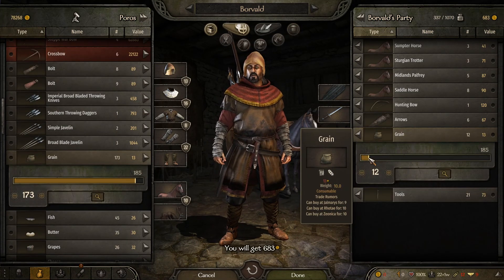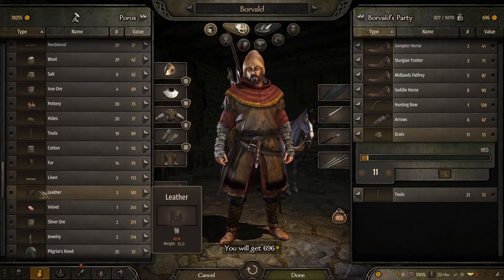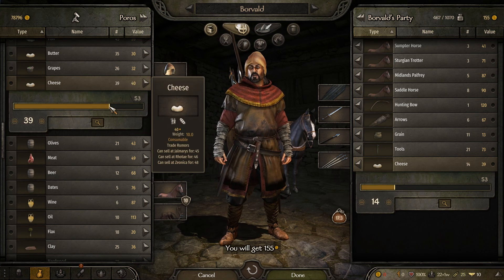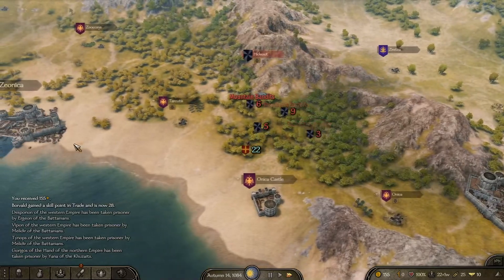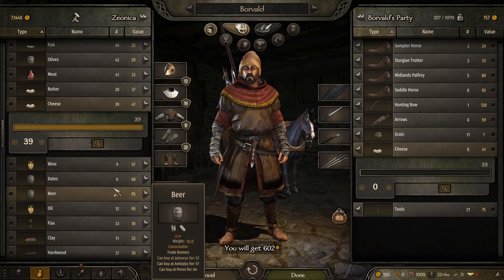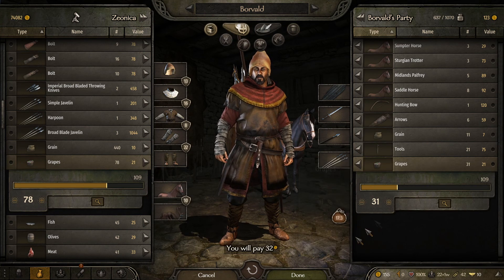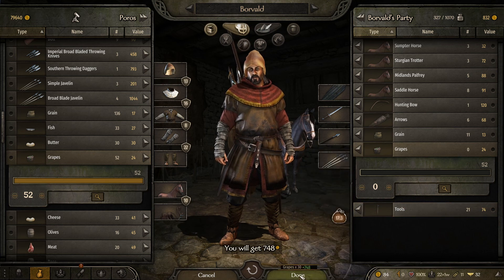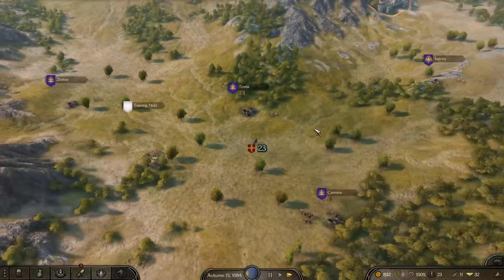At least grain's selling for more at Poros. We sell off the grain and get back nearly 700. Cheese can sell at Zeonica — we're paying 40 for the cheese and apparently we can sell it for 48. So we'll pay 40 for the cheese and head back quickly. The cheese sells for heaps more but we still don't get a huge profit because of the numbers. Grapes sell at Poros for 27. We're getting 748 overall, but we paid way too much for the tools. Let's head up to My Caron and see if we can sell them there.